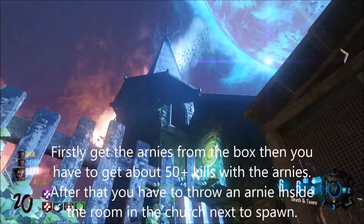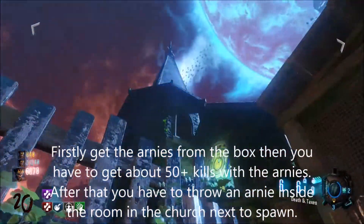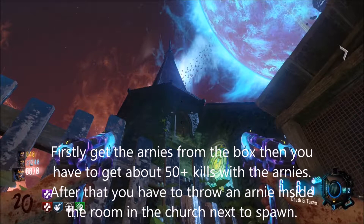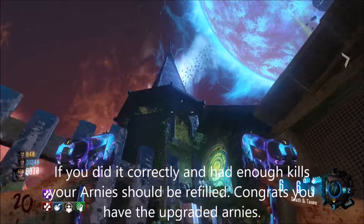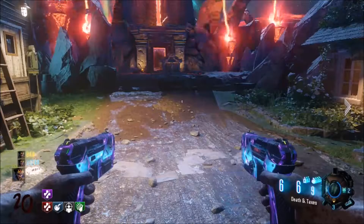First off, you need to get about 50 kills or so with the Arnie's. It's not too high in the round, so I don't think it's any more than that. Other than that, you've just got to throw an Arnie inside the window in the church next to spawn, and then it should refill your stock. If you did it correctly, then you're done — you've got the upgraded Arnie's.